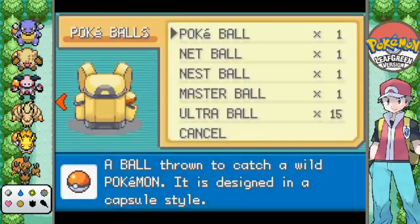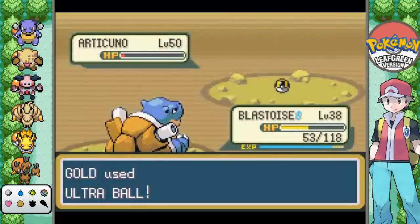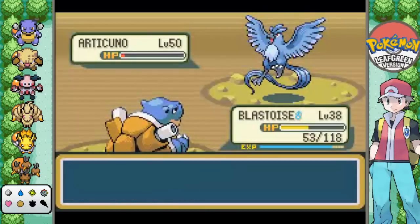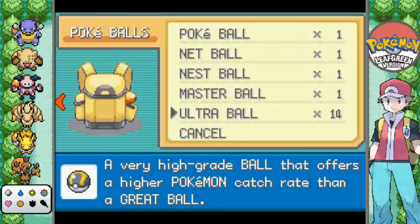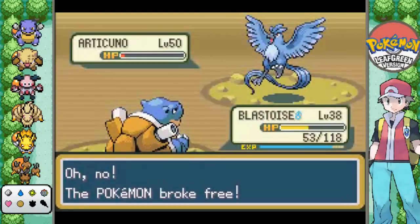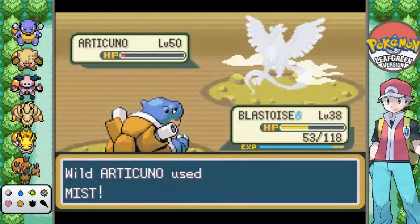I don't foresee any of that happening in this LP. We're already down to half the Ultra Balls that I had. Now we're down to half. Oh, you dick! Come on! God! Articuno! Dang my stupid headset falling. Everything is happening at once and I don't know what to do. It's not working. My headset's falling. Things are falling off the shelf in the background. And Articuno's shrouding himself in mist!